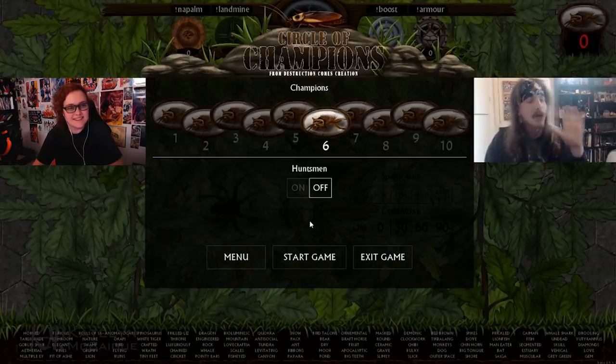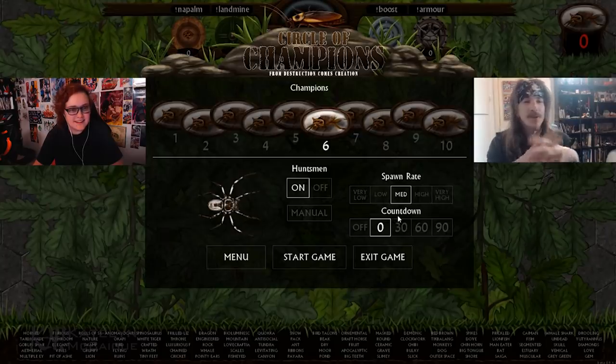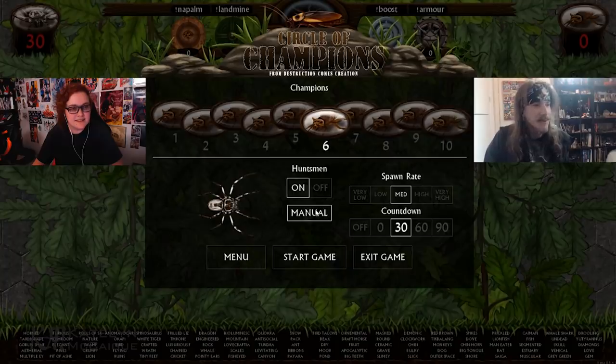We've got this option here for Huntsmen — this is basically like a sudden death mode. If I turn this on, we can start spawning in spiders, big spiders, which will run in from the edge of the screen and attack the cockroaches. We've got a very high spawn rate to a low spawn rate — let's go with medium, we don't want to overdo it. Should we have a countdown or just unleash them from the beginning? Let's do like a 30-second countdown. You can see the countdown has appeared up at the top here. I can also turn it on to manual mode and spawn them in with the H key as well.